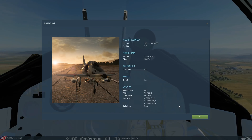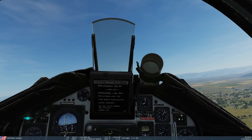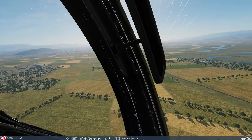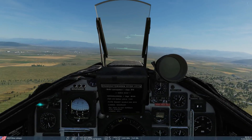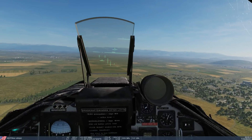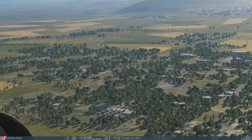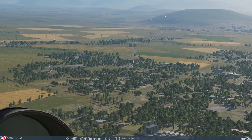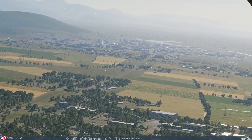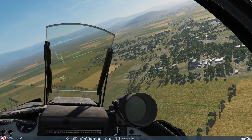Right, we're a Viggen. We've just been on a mission and we've come back — we're out of gas and we're out of arms, so let's go and find a road to land on. I think that's probably our road down there. It goes by the railway. Okay, let's take her in.